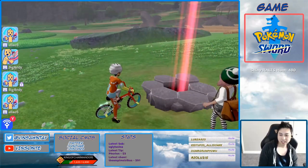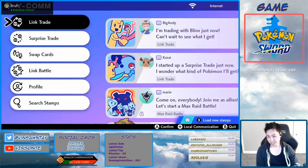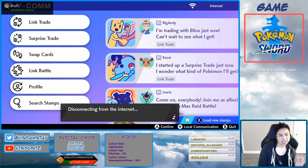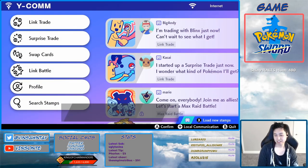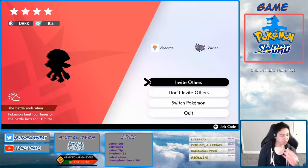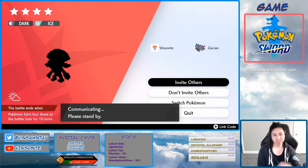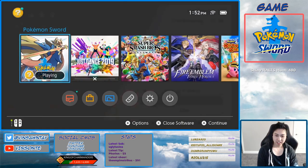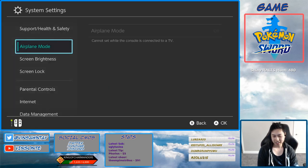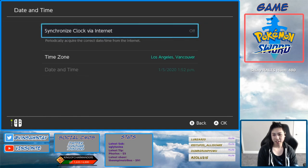We're gonna do the time trick here. Make sure you're offline first. Throw the wishing piece in — it should most likely be red; if it's purple, try somewhere else. We're gonna do the time skip trick where you go to 'Invite Others.' It should show Sableye. Go to Date and Time and turn off automatic time.